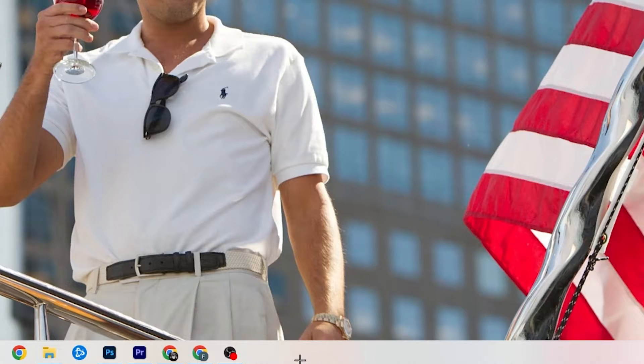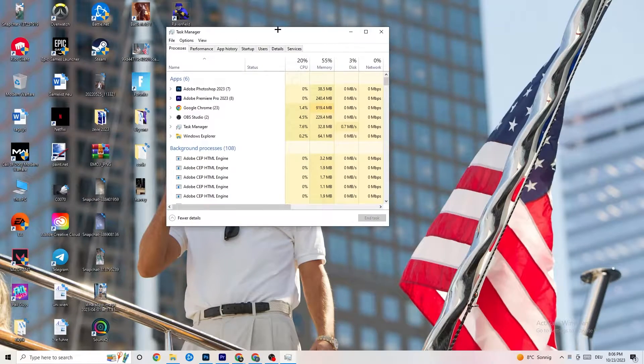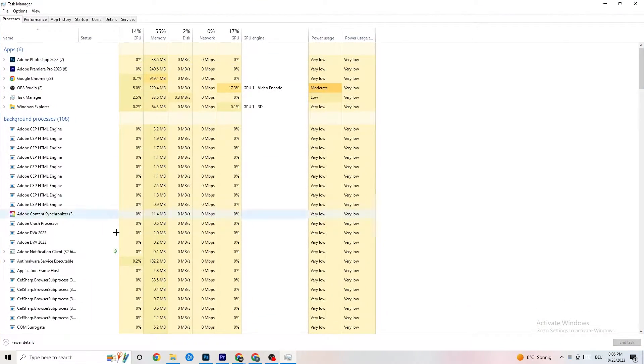The next step is to go to your taskbar, right-click it, and hit 'Task Manager.' You'll see every single program currently running. Go to the 'Processes' tab in the top-left corner. Once in Processes, you'll see CPU usage, memory usage, GPU, network, and so on.